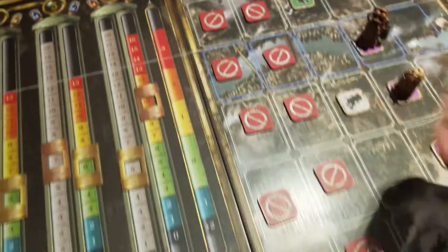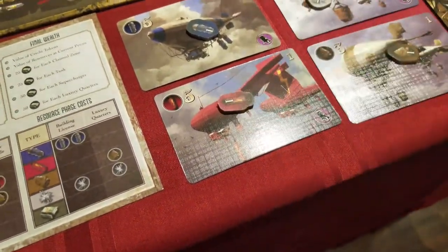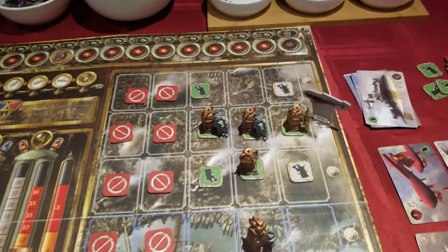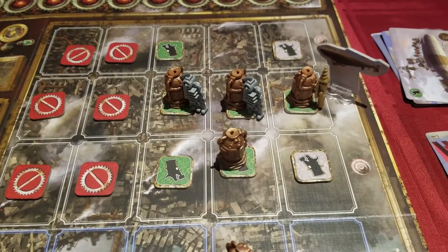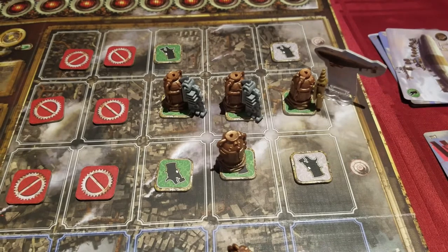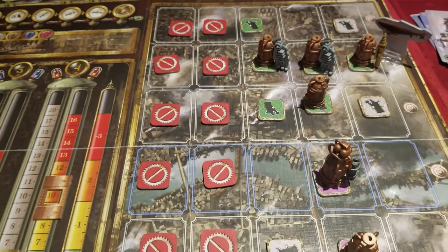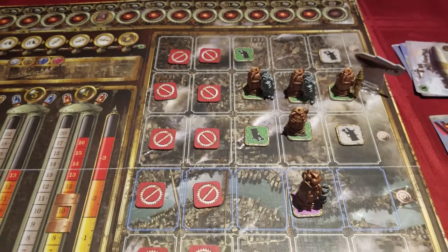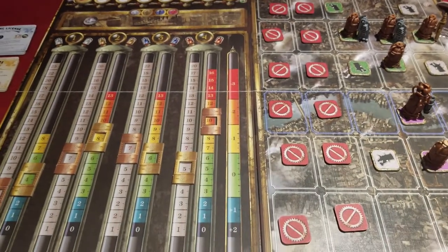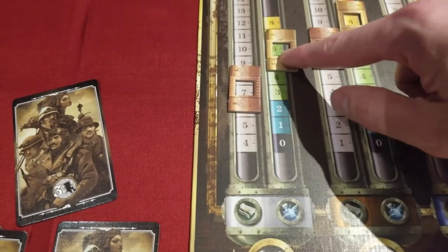This leads to the Extraction Phase, where each player — once again in order — spends energy to extract from any of their tanks, placing resources acquired into their airships. Superchargers extract one more; comparable adjacent tanks offer a synergy bonus; and a support airship controlled by one of the specialists can extract even more. This can allow a single tank, generally extracting one resource, to increase that to as much as four. Finally, we reach the buy-sell or market phase, where players purchase or sell resources for a price indicated by those sliders, and as supply is modified, altering the price accordingly.